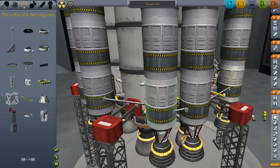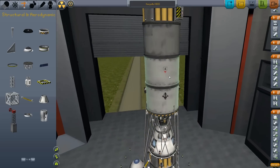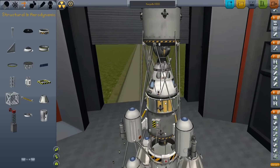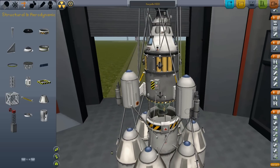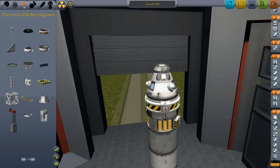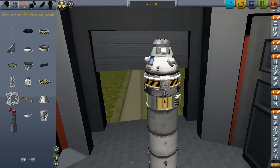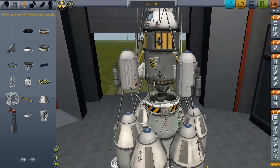And of course, a big fat booster rocket at the bottom. This mission will be consisting of at least two parts, or maybe three. The first part will be bringing this into orbit and flying to the Moon, entering a 20 or 25 km orbit. The second part will be the landing, and maybe a third part for return to Kerbal.